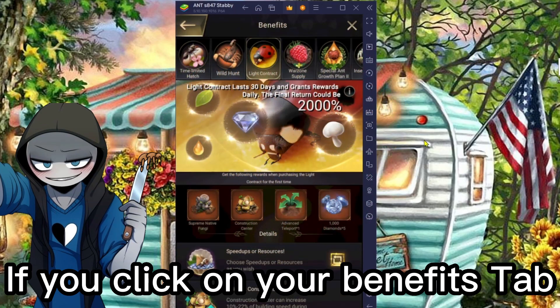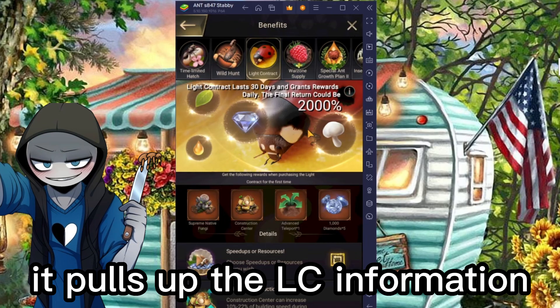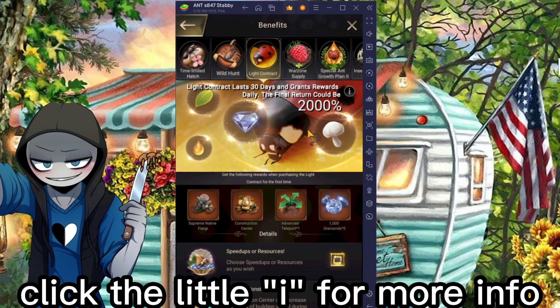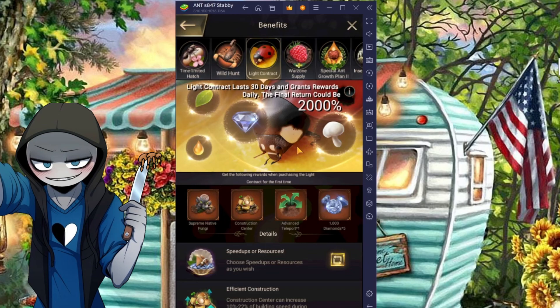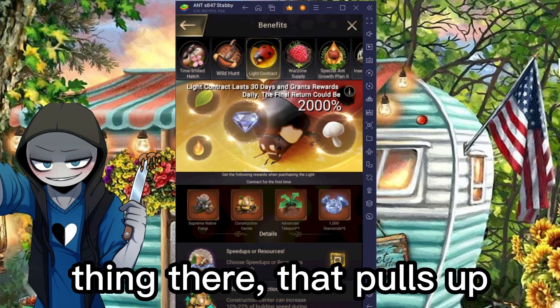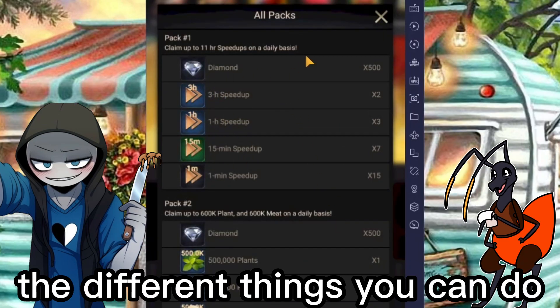If you click on your benefits tab and click on your light contract, it pulls up the light contract information. You can click the little I to grab more information if you wish. If you click the little gold square thing there, that pulls up the different things you can do.